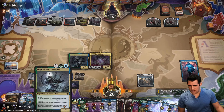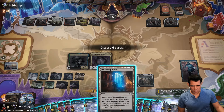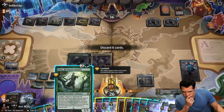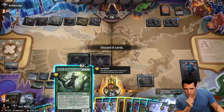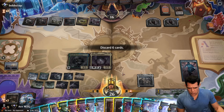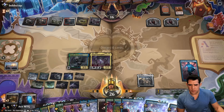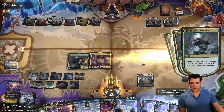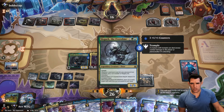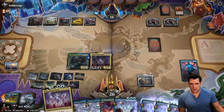Landfall — second time this ability resolves this turn, reveal cards from the top of your library until you reveal an elf or elemental card. Put the card in your hand and the rest on the bottom of your library. I just don't think that's needed. Now we can bounce this, remove three counters, return to my hand. So now we have a little bit of protection here — we can bounce our Atraxa still.